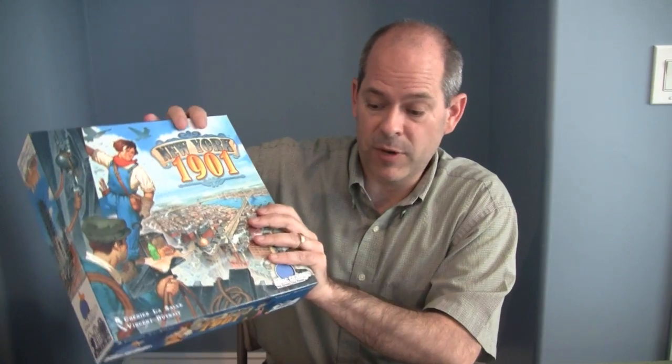Today we are playing New York 1901 — we're building skyscrapers in New York City. This is by Blue Orange Games, mostly known for a lot of light family games. We really like Spotted as one of our favorite Blue Orange games, but this is them jumping into some strategy games.